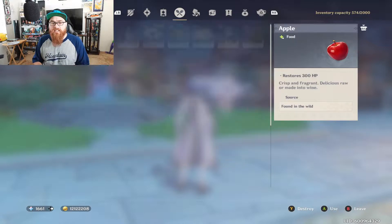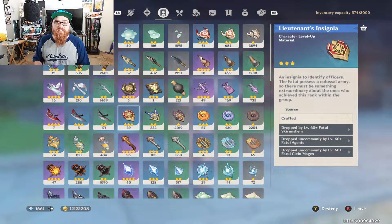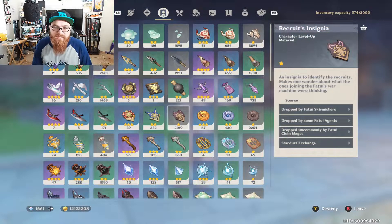One of the last ascension materials you're going to need are these Recruit's, Sergeant's, and Lieutenant's Insignias - you get these from Fatui. If you haven't defeated enough Fatui to get these done, you're going to want to get this done ASAP. You're going to want 18 Recruit's Insignias, 30 Sergeant's Insignias, and 40 Lieutenant's Insignias. And then of course you need Mora, which we'll get to once we reach the talents section.